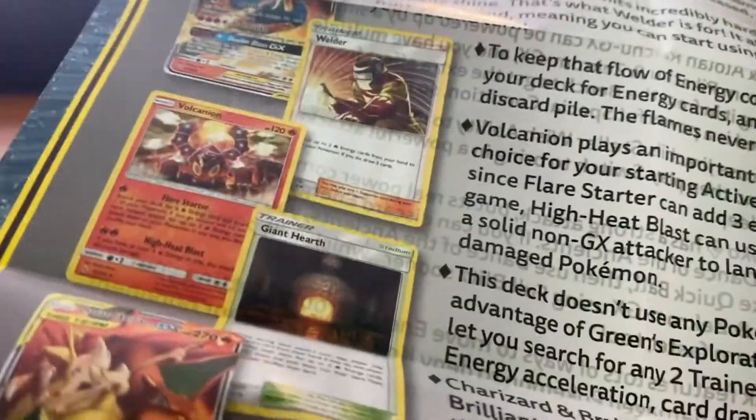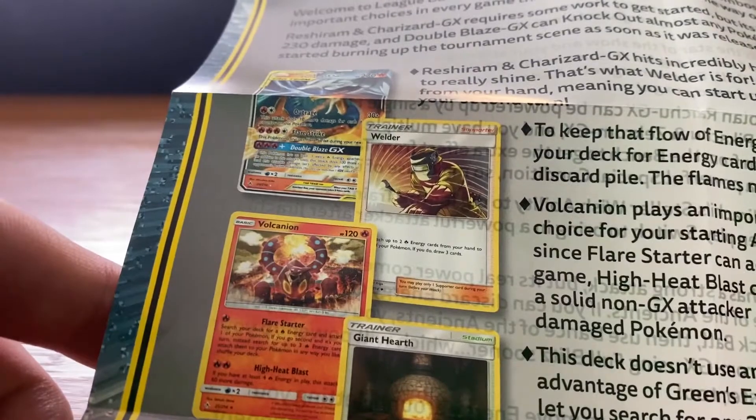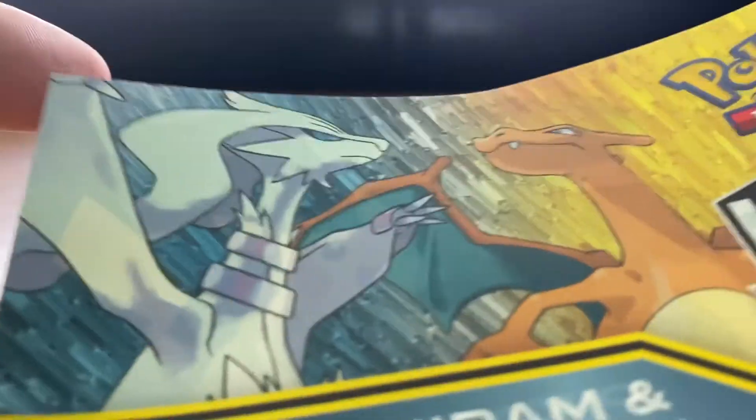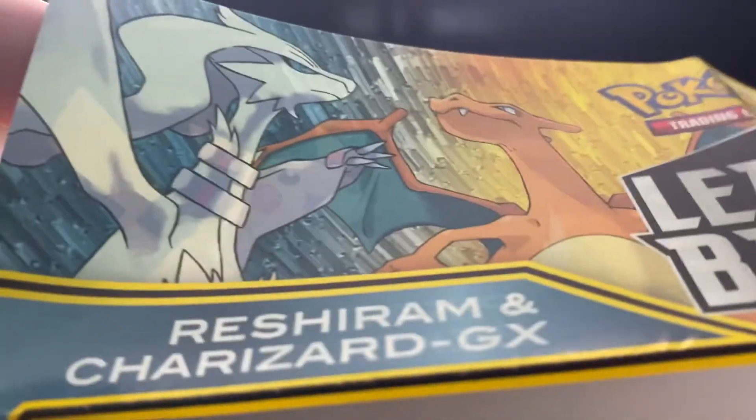This insert is explaining the cards that can be in this deck. Oh, this side is the other one — the Reshiram and Charizard one. So there are two different League Battle Decks that you can purchase, but today I'm going to be opening Pikachu and Zekrom.